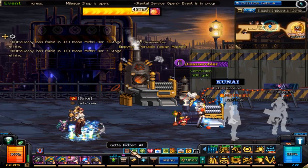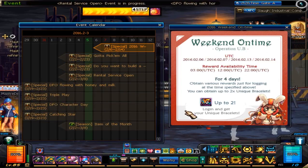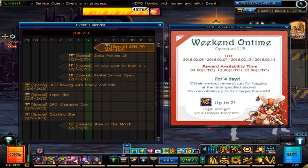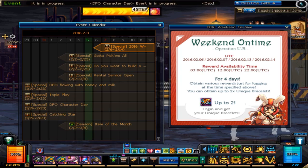Last but not least, there is another event in the same vein as the Hot Time event we had during December. If you're logged into DFO during specific times on particular days, you'll be rewarded up to two unique bracelets. There will be 12 opportunities in total to get these items, so don't miss them. They give 10% attack damage, which is equivalent to the new Great Glory bracelet — so if you don't have that stat and don't mind it being a level 50 unique, this one's for you.